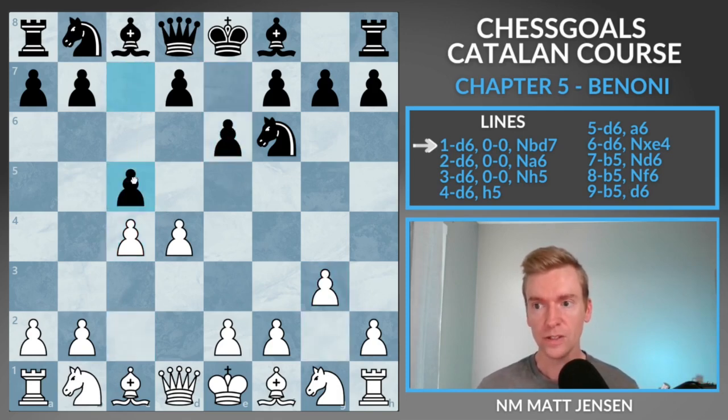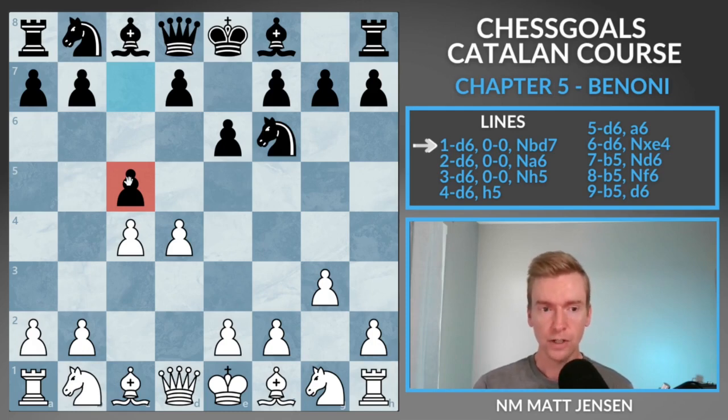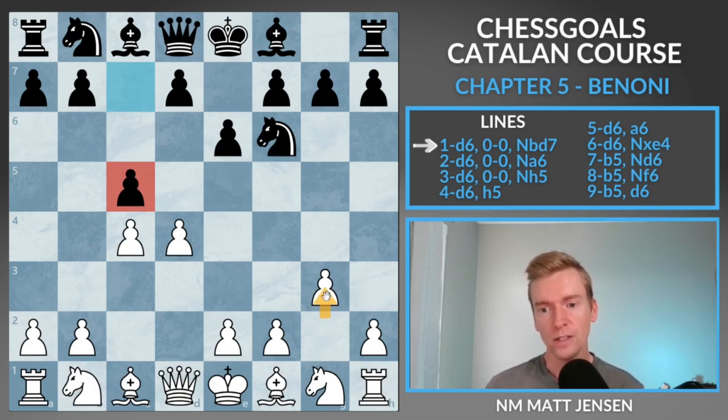After e6, g3, c5 — when I first started playing this exact move order back in about 2012, it came out of Boris Grachev's book, Grandmaster Repertoire. One of the ways to try to punish this move order is to play a quick c5. The reason is because oftentimes in the Benoni, white does not want to play g3. There are much better systems to punish black for playing the Benoni, and c5 became extremely popular as a way to try to refute that repertoire.